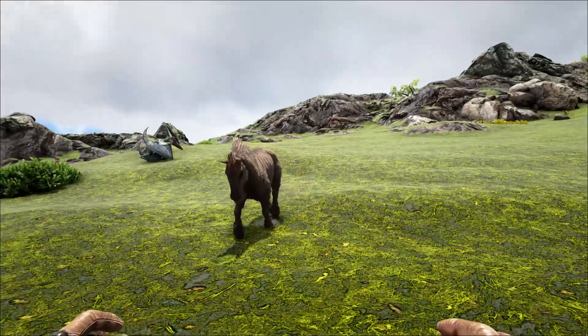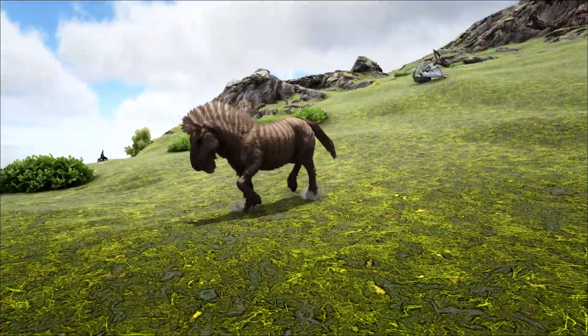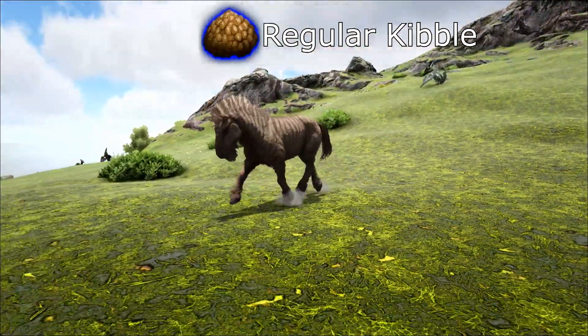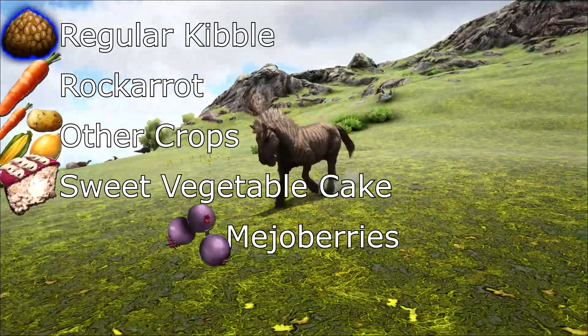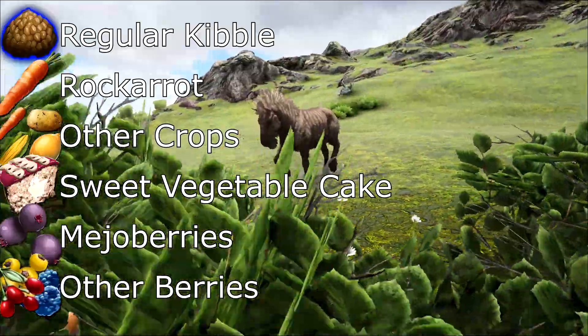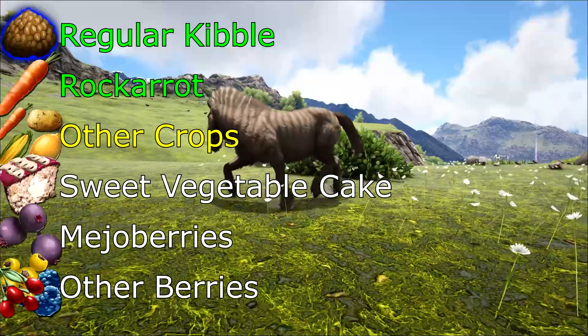Now that I have that out of the way, let's prepare. The foods you're going to need in order from most effective to least effective: Regular Kibble, Rockerot, other crops, sweet vegetable cake, mejo berries, and then all other berries. I'd recommend using regular Kibble or Rockerot. It wouldn't hurt to have some other crops just in case.